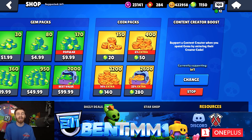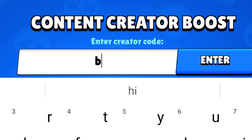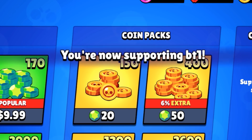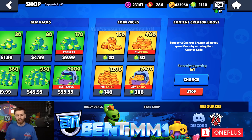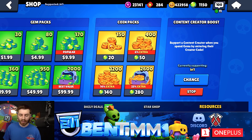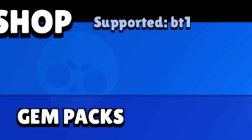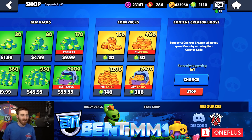A creator is like a YouTuber or Twitch streamer — anyone making content around the game. My code is BT1. If you want to support me when you spend gems, just go in there, type that in, and enter it. The code will expire in seven days, so after a week you have to go back in and type it again if you're buying gems. At the top left you'll see it says 'Supported BT1'. If you aren't a fan of me, definitely go support some other creator you enjoy.